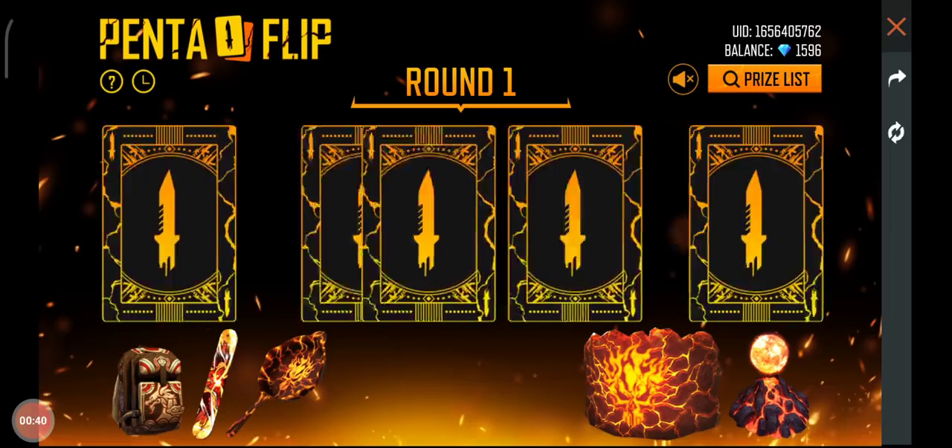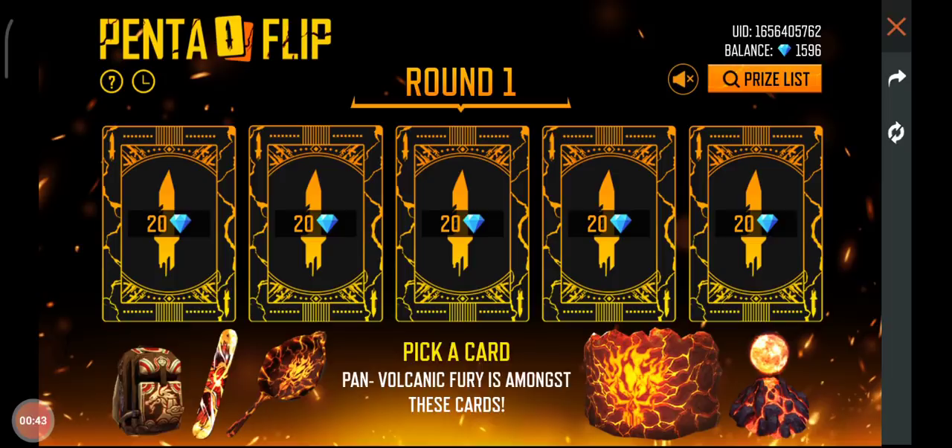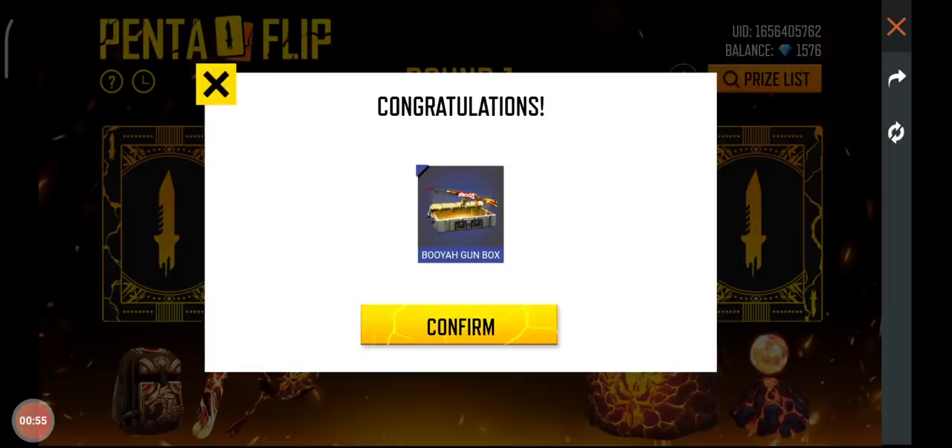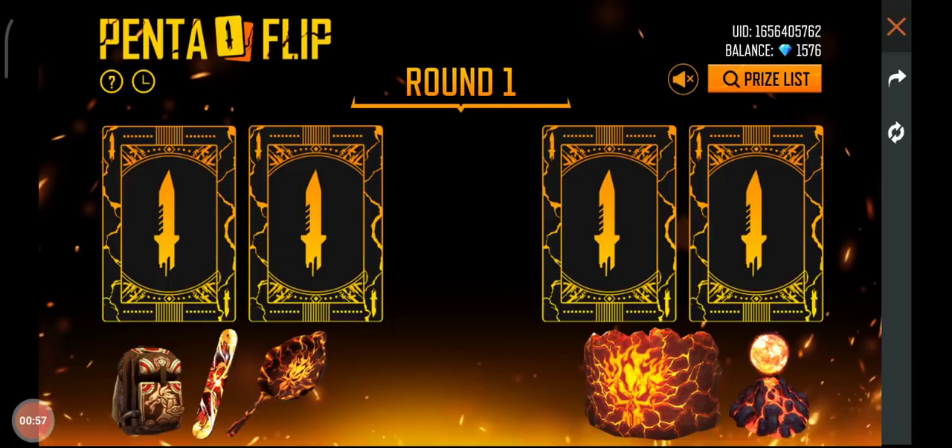I have got a card here and the card is 20. Let me count how many cards there are: 1, 2, 3, 4, 5 - 5 cards. So I have got a card here, let's cut the card here, let's go.